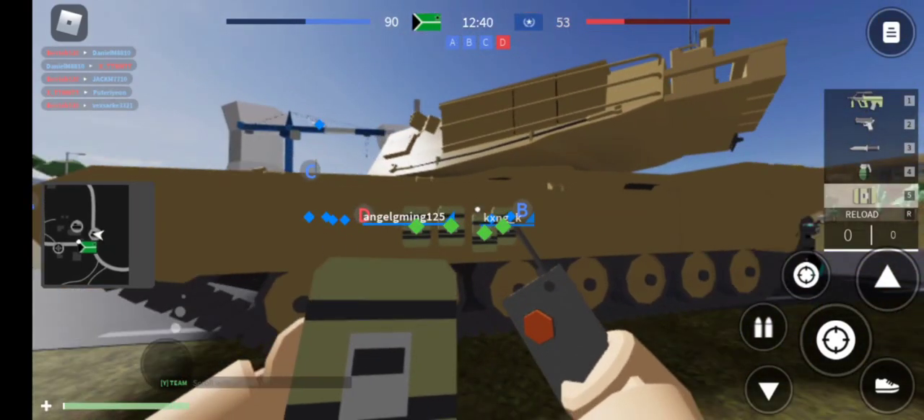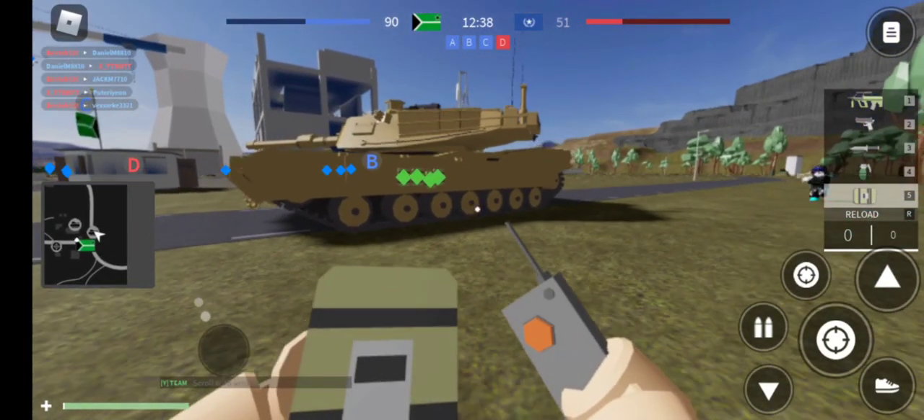You can paste the explosive onto tanks, walls, or any surface, and then you can explode it manually. Right here — let's go and explode it: 3, 2, 1, blow!